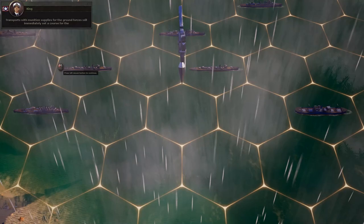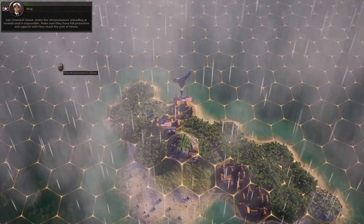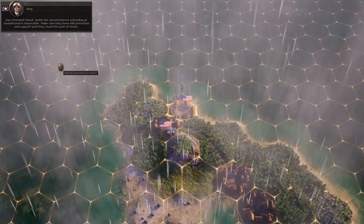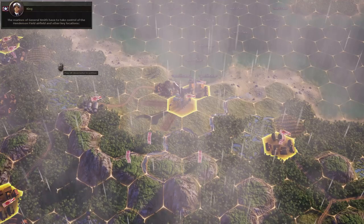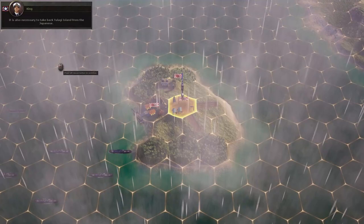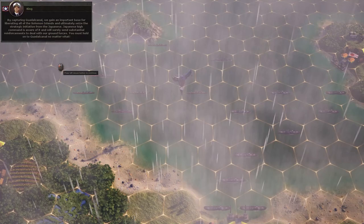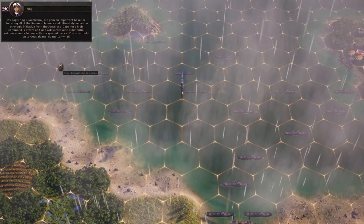King orders the carrier force back immediately and replaces Fletcher with Vice Admiral William 'Bull' Halsey - a more assertive and decisive commander. The orders: complete landing operations as quickly as possible, ground forces deployed ashore by nightfall, transports with munitions set course for San Cristobal Island, and ensure full protection until they reach the port of Heru. General Smith's Marines must take control of Henderson Field airfield and other key locations including Tulagi Island, to gain an important base for liberating the Solomon Islands.